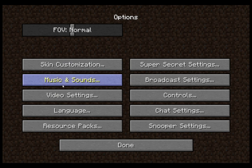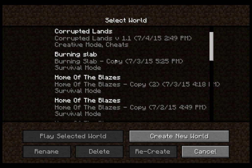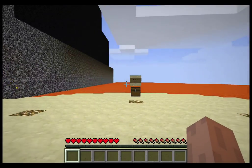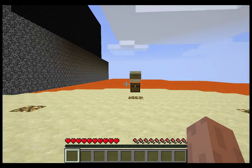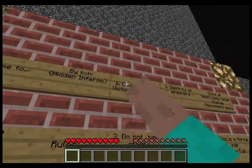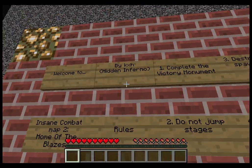Welcome everybody to another new episode. This is Home of the Blazers. I'm now going to play Home of the Blazers Street. It should be copy number 3, and yeah it is. After my friends have played, I think I will play too. Welcome to Insane Combat Map 2 - Home of the Blazers, by KSH Hidden Inferno for Bedding Slap. I just put KSH, didn't put bracket Hidden Inferno, but it's already released to public, so nevermind.